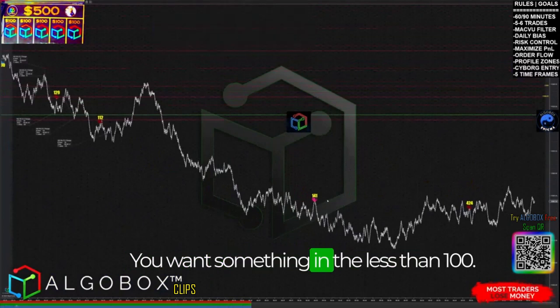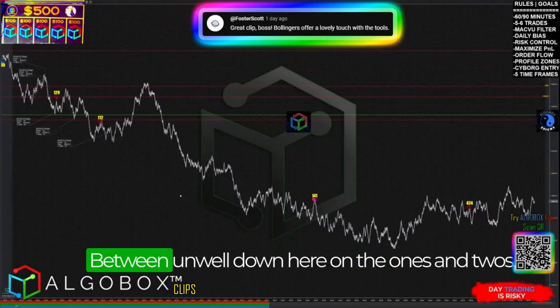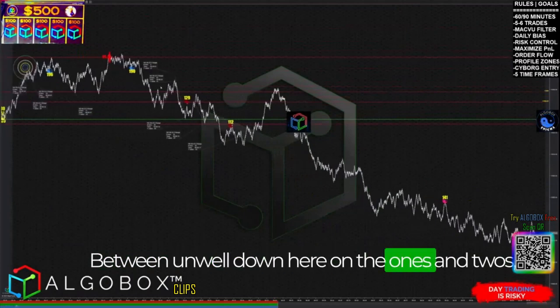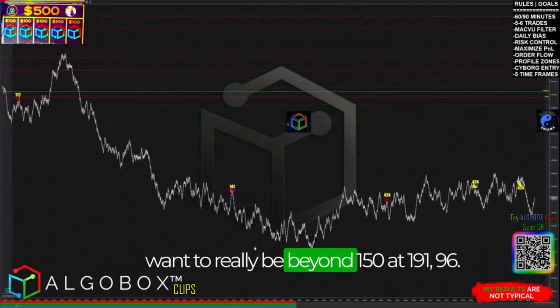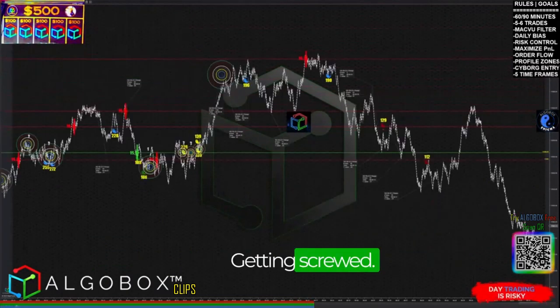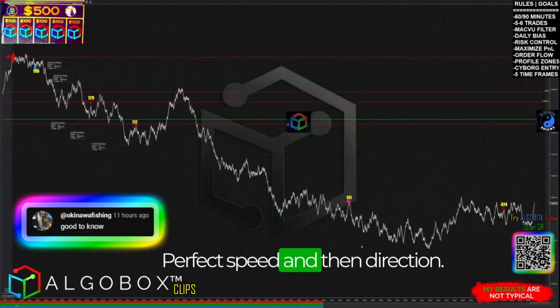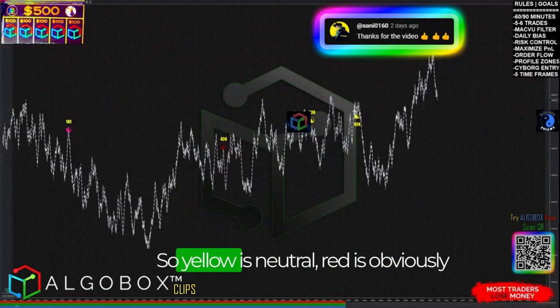You want something less than 100 really — something in the neighborhood of the ones and twos. You can go up to 150, but you don't want to be beyond 150. Around 190-196 is getting too high. The ideal is a perfect speed right in that range.